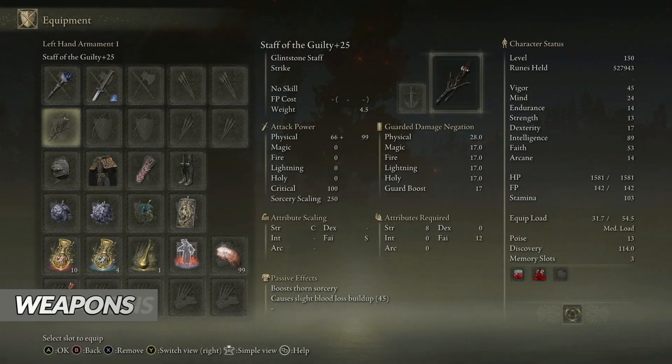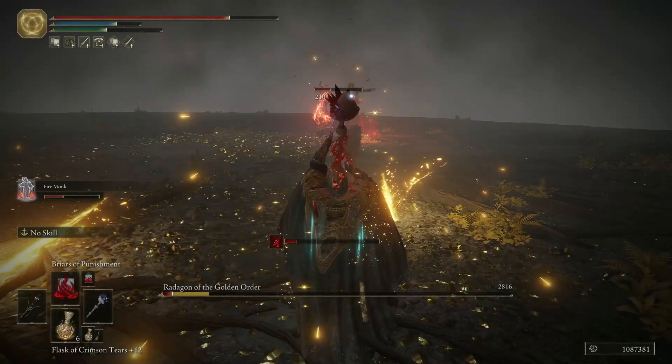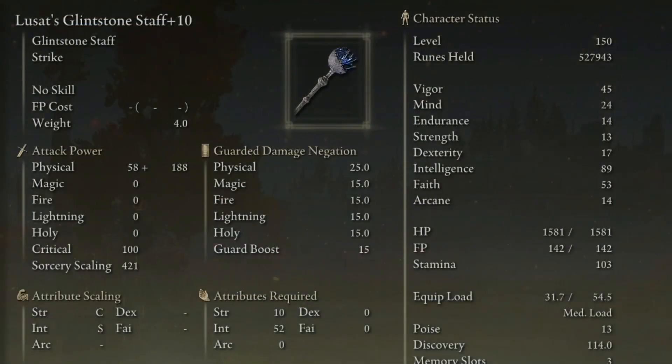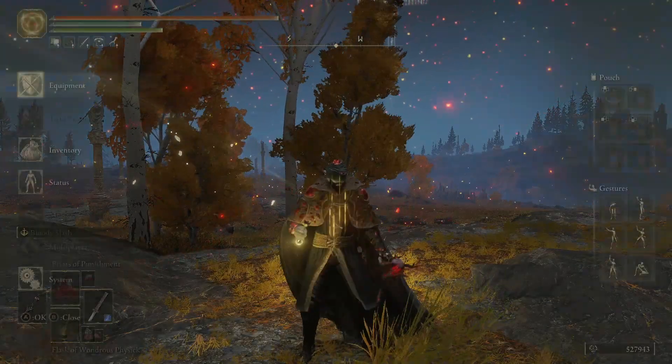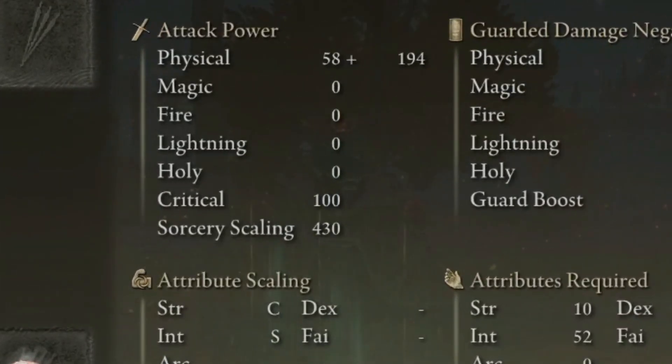The Staff of the Guilty is here only to boost the Torn Sorcery by 20%. For casting, we will use the Lusat Staff. Due to the S scaling in Intelligence, when buffed by the Flask, we reach the maximum sorcery scaling possible, which is 430.